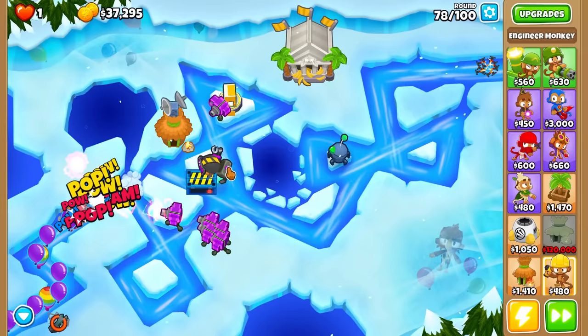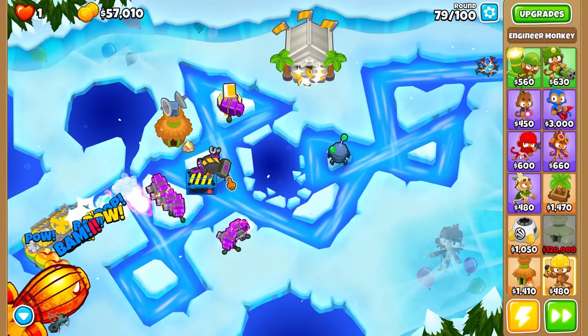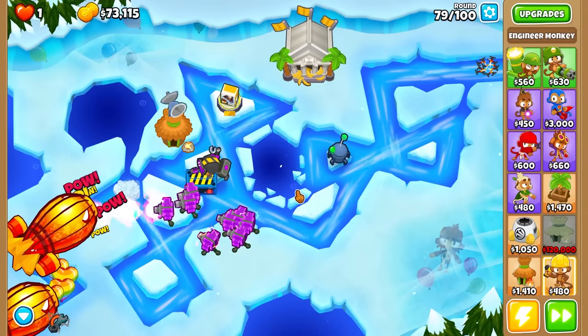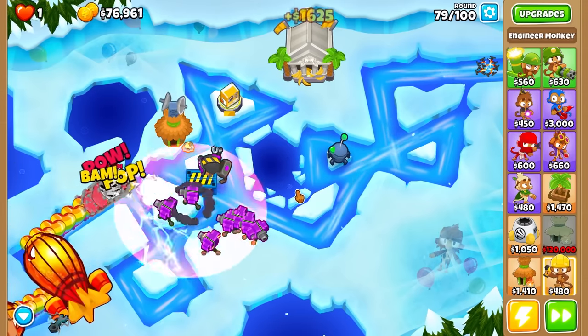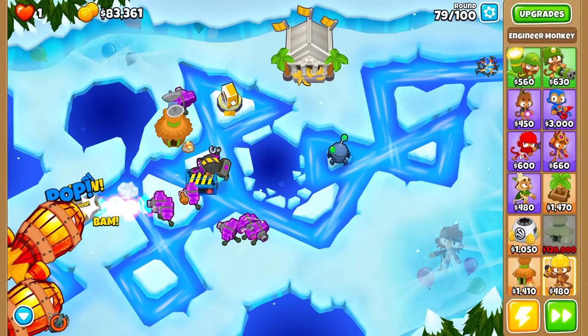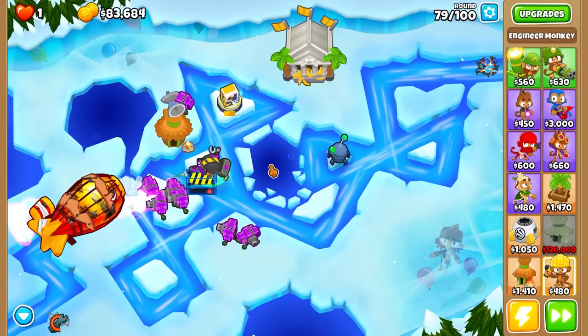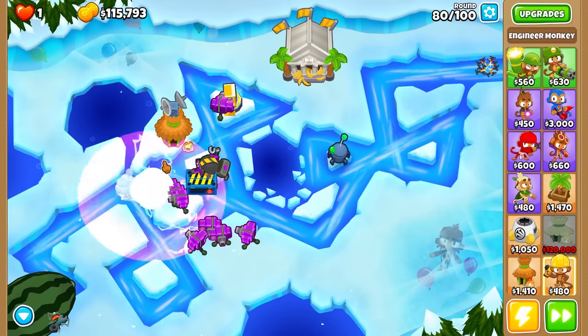I will set this Techbot all the way out here on this island by himself, and we will Techbot him. It's kind of weird — we Techbotted himself to engineer himself, but it makes sense. As the Paragon does the same thing, we just don't see it. He's got plenty of damage here. I do want to see how he deals with the ZOMG. I think the ZOMG is not really going to get past this loop right here, because we have so much damage and so many turrets. And actually, I think he's shooting out way more than normal — that might be the combination of him being overclocked.